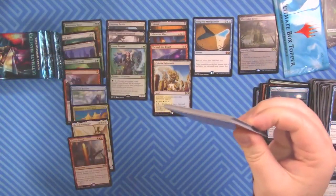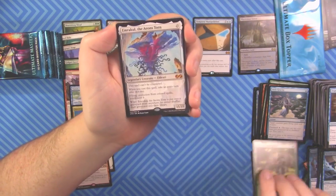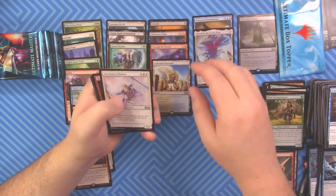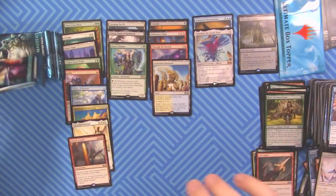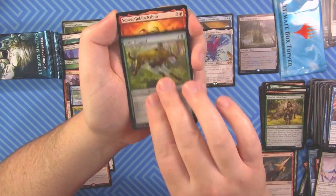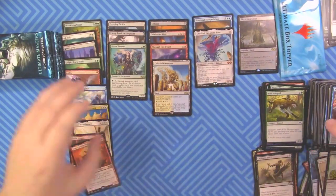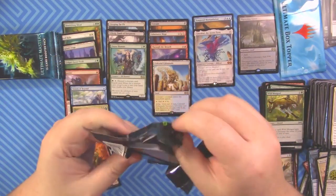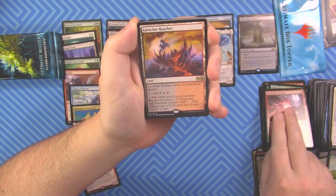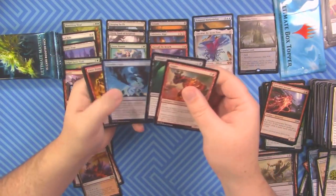Zombie foil, Hero of Leina Tower, and Emrakul — I'll take it, yes! Very nice mythic. Ancestors Chosen and Young Pyromancer as well. Next pack: Wild Mongrel and Squee, Goblin Nabob, plus Chainer's Edict — that's a good uncommon. Squee... I'm not squeeing so much about this box. Generator Servant and Lava Axe — we got there right, that's the best rare everyone's looking for. Circular Logic and Anger, both very good uncommons.